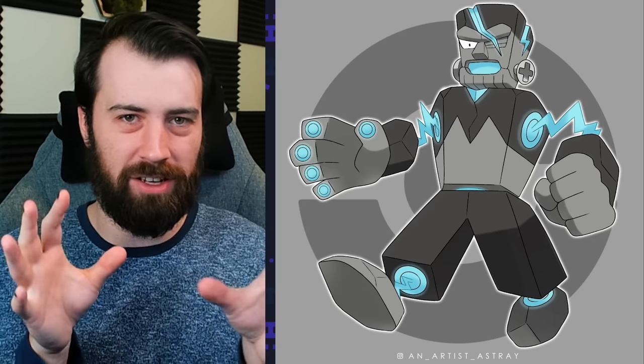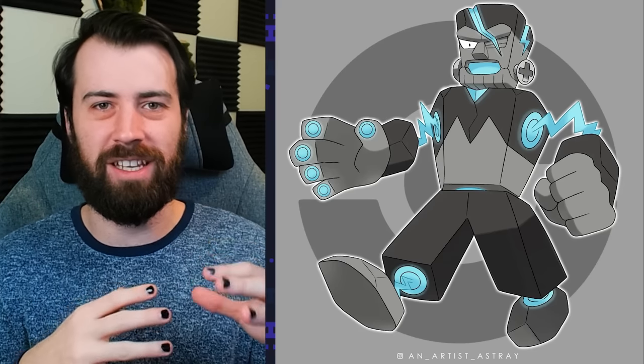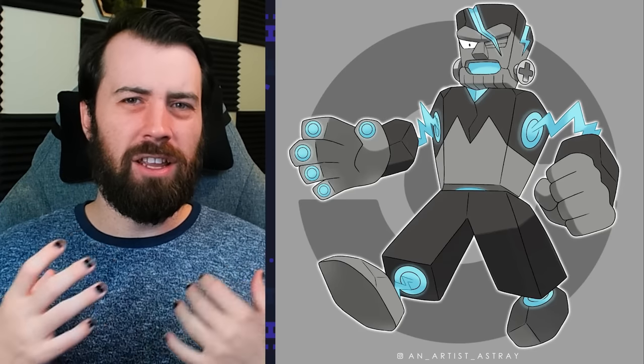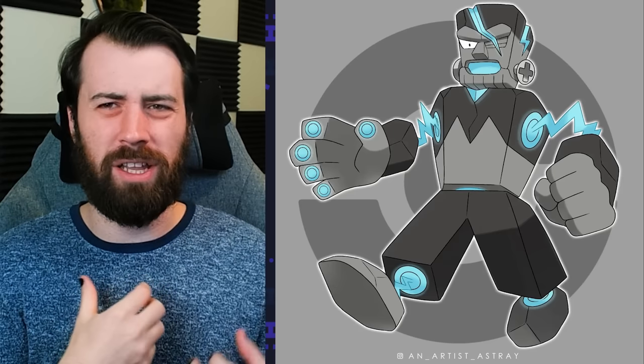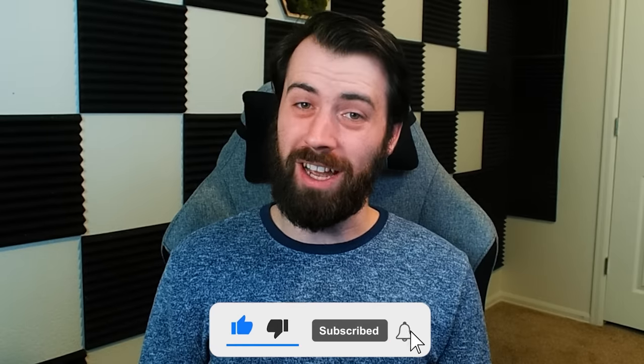Some details I really like about this design: you can see some electric scarring in the form of a lightning bolt — very Harry Potter — which evolved from Bustine's head chipping. There are little magnetic points on its fingertips and arms showing the magnetism at play. And the chest pattern is designed to almost look like a lab coat or suit, kind of like Dr. Frankenstein. And those are some more Hybrid Pokemon — thanks so much for watching and I'll see you guys next time.